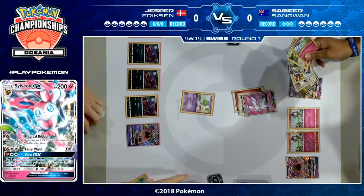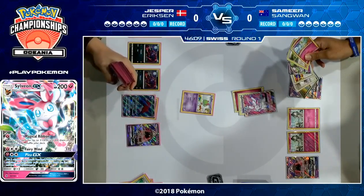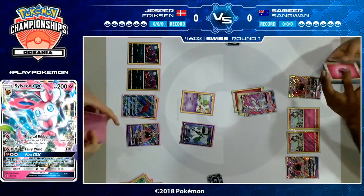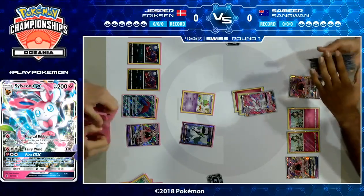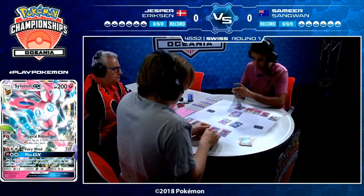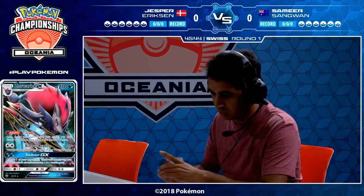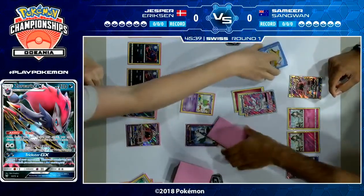The number one priority for Jesper is: my opponent used Magical Ribbon, so you have to assume Rare Candy Gardevoir is coming out and very bad things are coming. Your number one priority is to play N and disrupt your opponent, because if they go unchecked, you're going to see Stage 2 Pokemon coming out next turn. And we know for a fact there was a Rare Candy Gardevoir in Samir's hand. Jesper did actually have a Zoroark in hand anyway, so after the N he's got at least one trade ability.